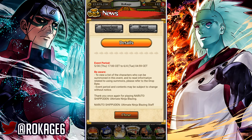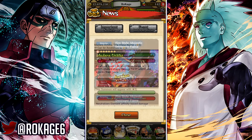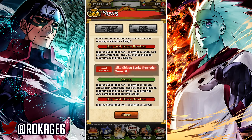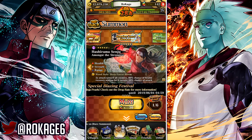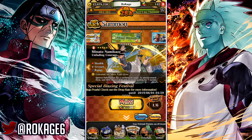The banner looks like it runs for about seven days. On global I don't need to summon on this banner because I have every unit except Edo Hashirama. But I'm going to JP because I really need those new units.